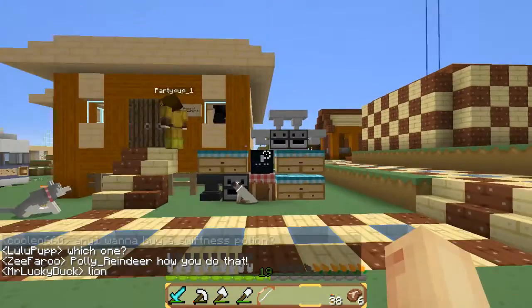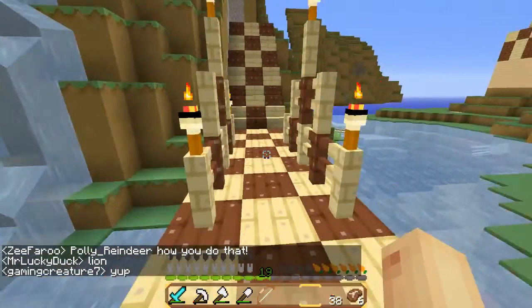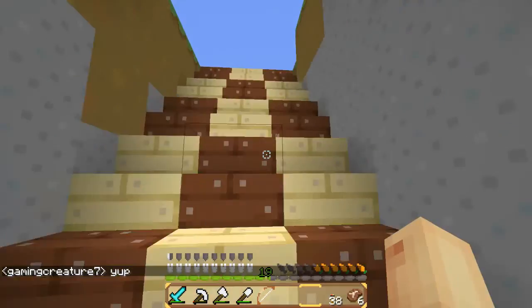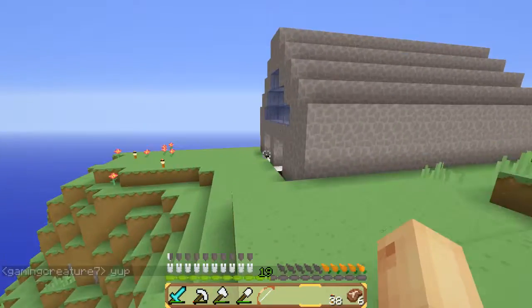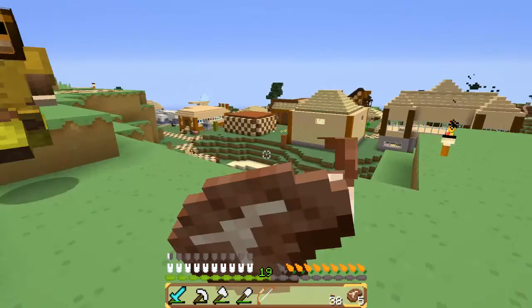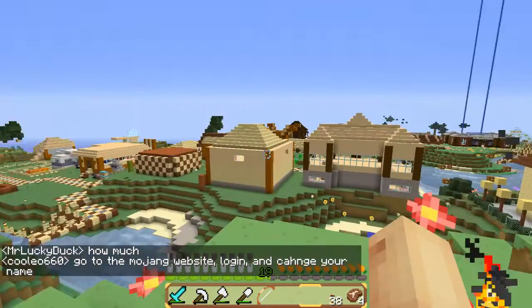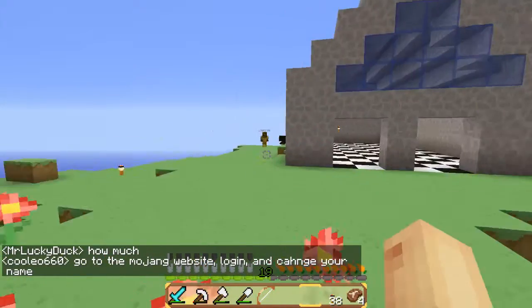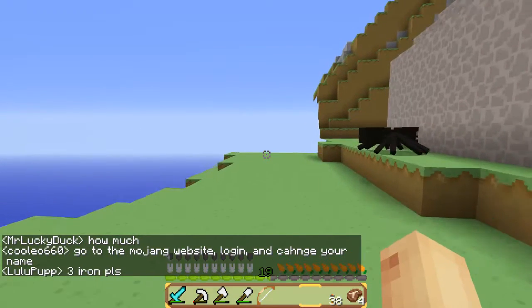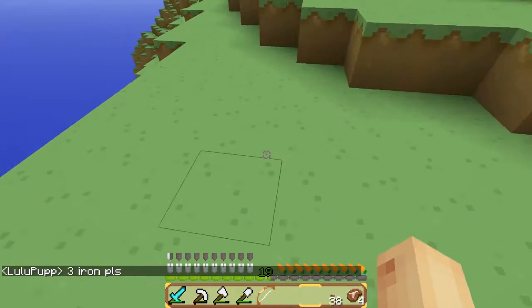Let's go to PartyPup's house, because I don't think Disney toured that — because it wasn't built then. It's pretty cool. It's different. I like it because it's different from all the other houses. See all the houses you can see from here — they're all like made out of wood and quartz and stuff. Well, PartyPup's house is made of wool, so I like it — it's different.